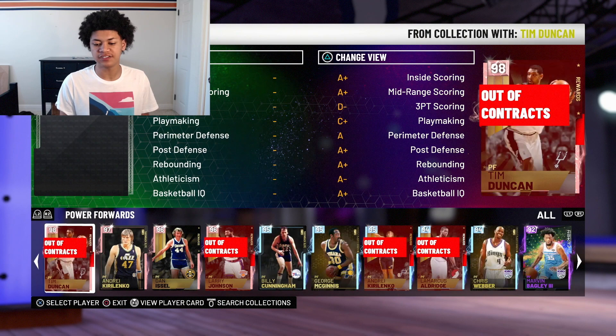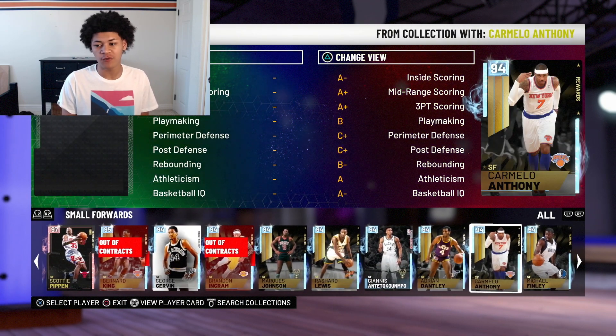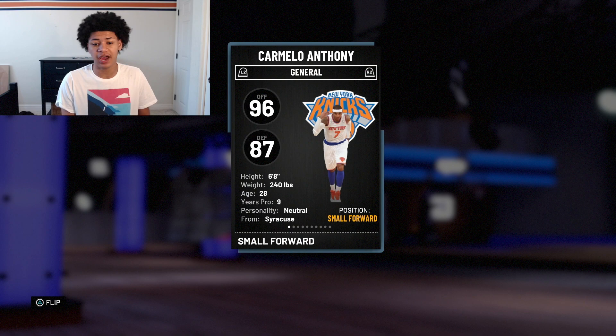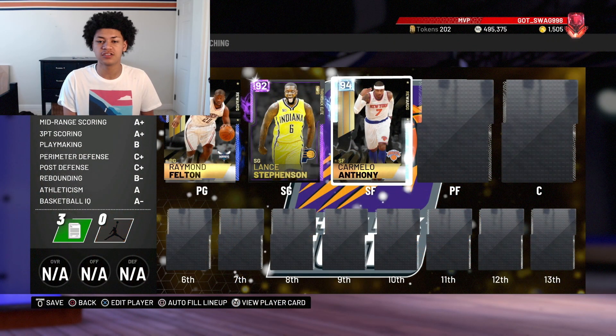Moving on to the small forward of the team in the starting five. This one was hard as well — there's not many big small forwards or shooting guards. We're going with Carmelo Anthony here, because there was a point in Carmelo Anthony's career when he was just large. He was pushing nearly 300 pounds. He's listed at 6'8" weighing 240 pounds, but there was a point when he was pushing easily 280 to nearly 300 pounds. So he's going to be our starting small forward on this team.